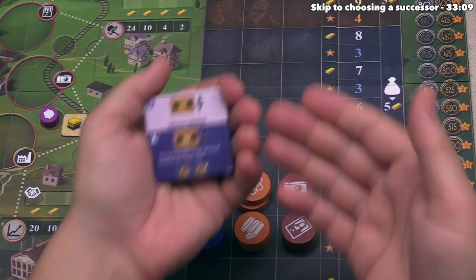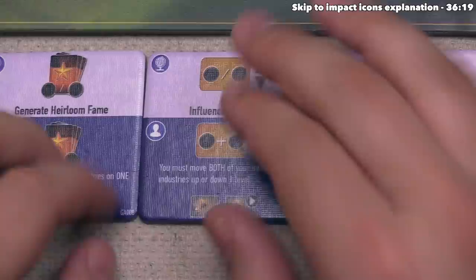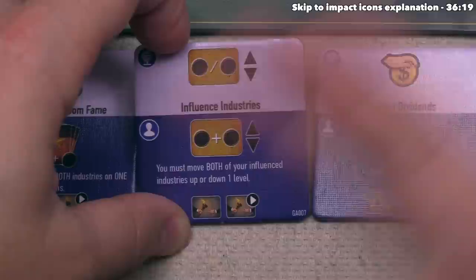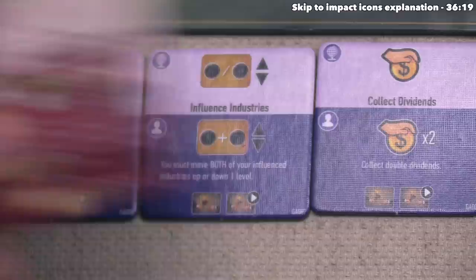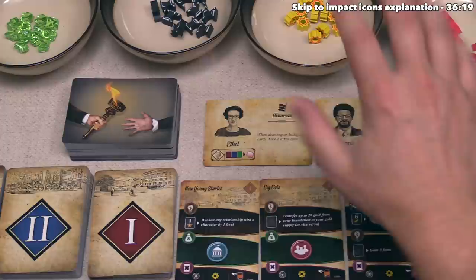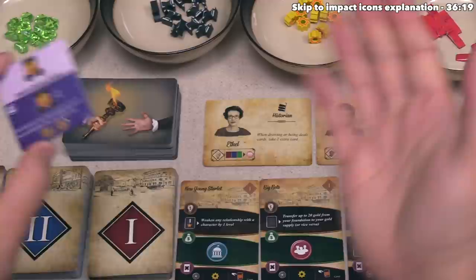We've all performed the effect of this global action. The last thing that happens after we perform the first global action of each generation is we perform the effects of the icons on the bottom of that tile. At the bottom of each blue global action, it says we can first draw one successor card from the top of the successor deck, and then we must play one of the successors we have as our successor for the next generation. For the red actions, it's slightly different — you first take a face-up successor from the board and then play one of the successors you have as your next successor. Players only take a successor and play one the first time they perform a global action within a given generation — so if on our next turn we do another global action, we ignore the bottom entirely because we've already performed that.